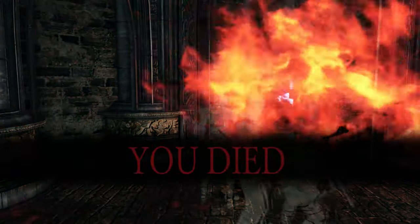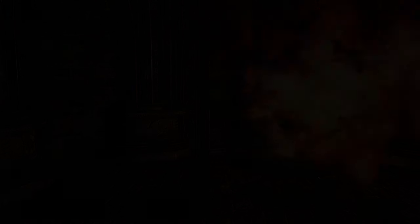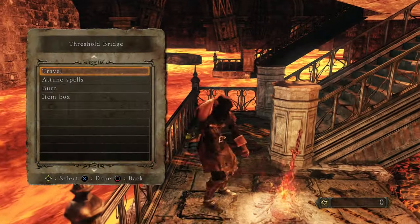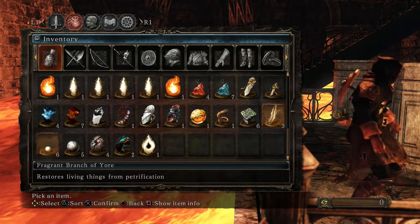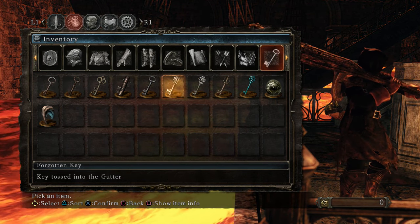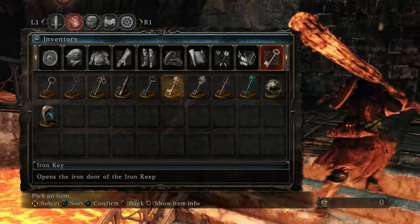Damn it. Because I went through that prompt so fast I couldn't even tell what it said. I think it was very short — only a couple of words — and I think the second one was 'key' though. Let me check my key items and see if I can recognize anything in there as what I just picked up. Iron Key is there — that's what I picked up.